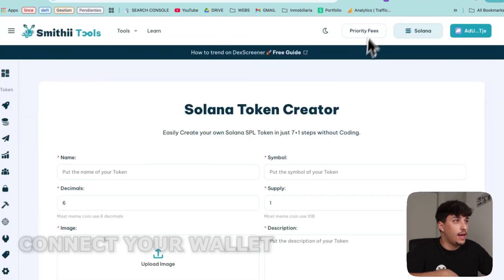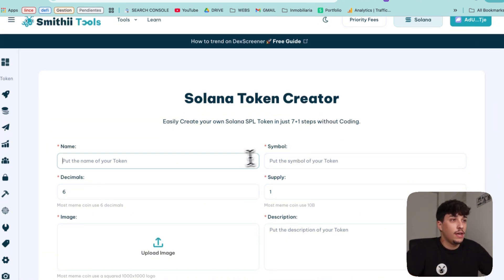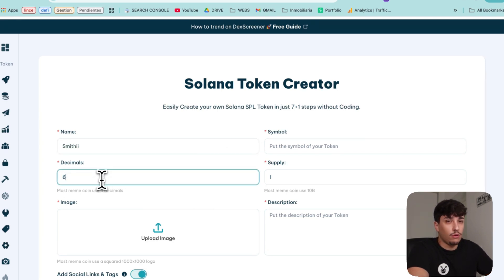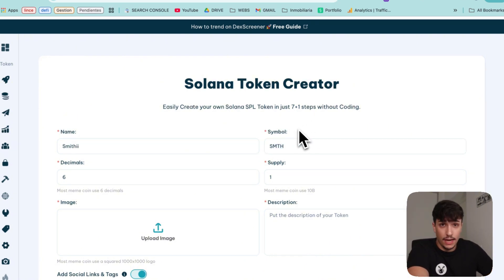First of all, we need to connect your wallet, and you need at least 3.1 Solana in order to create your meme coin. Here you just need to fill out this information. For name, I'll use Smithy. Then decimals — I would say just keep 6, it's the most normal amount of decimals. Then we can go with the symbol; in this case I'll use this one. Think about the ticker because it's really important — it's what people will remember about your token.